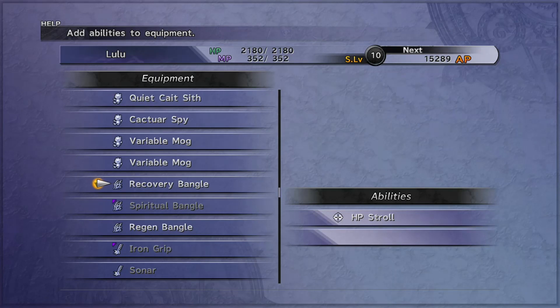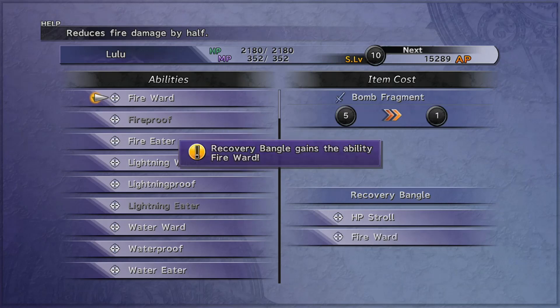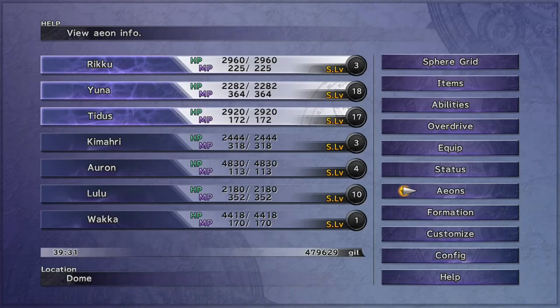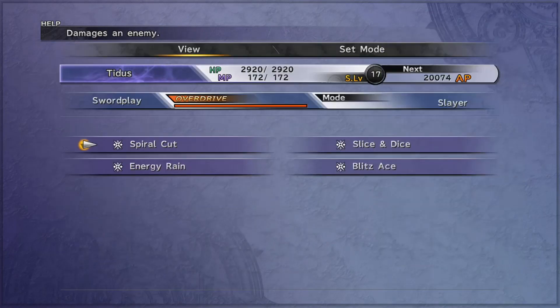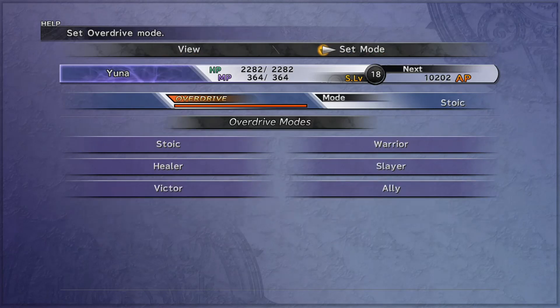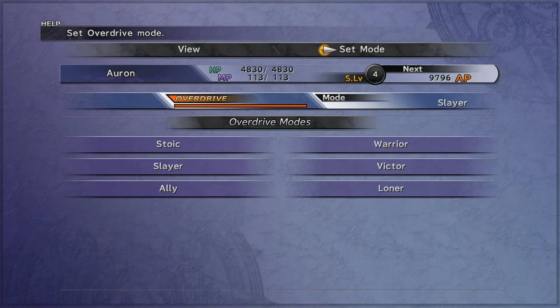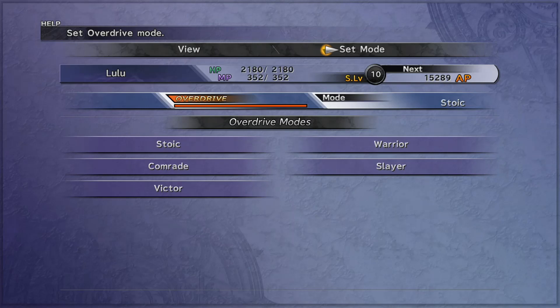So, if you haven't learned this Overdrive mode, what you can do is use some information. Shoutouts to Hadean for his post on the GameFAQs boards from quite a few years ago, which reminded me of how to do it. Tidus has to have 300 turns of allies taking damage, and Yuna has to have 240.